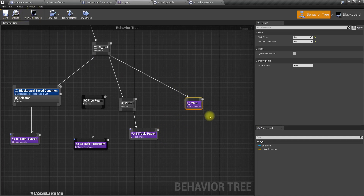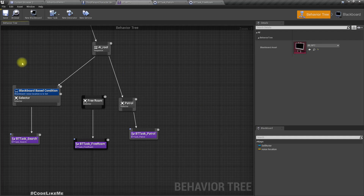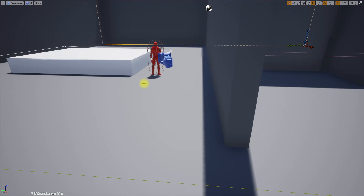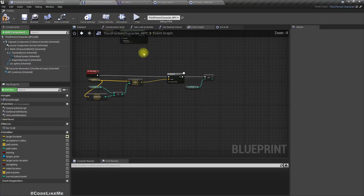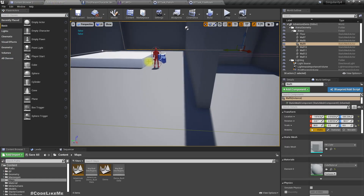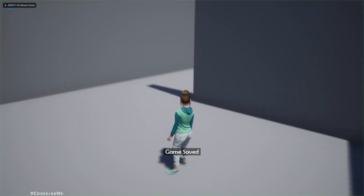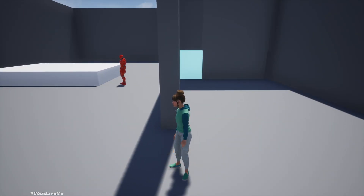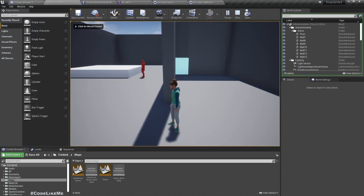Now let me call the task BT Task Patrol. We used to wait three to four seconds but we don't need that anymore. Oh wait — I manually called Start Patrol here for testing, we don't need it anymore. Right, now let's check.